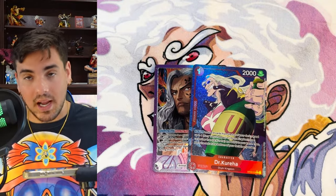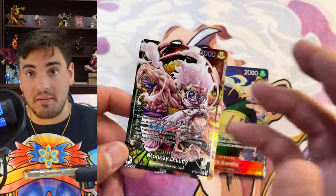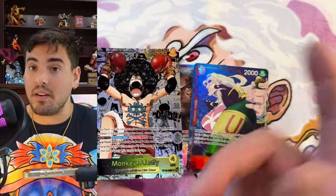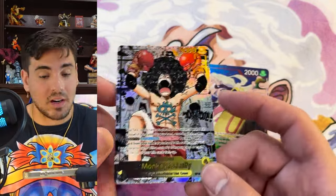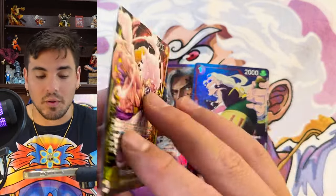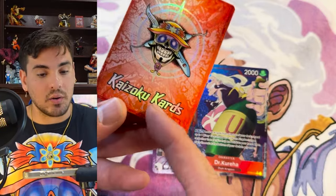And that reminds me, I forgot to even plug Kaizoku Cards. So this is my card that I made. This is ST-13 Luffy — it's double-sided. This is my favorite Luffy art. You can see it behind my shoulder, drawn by Kevin Muniz, written on the card right there. This is my favorite leader to play right now. I pretty much only play Luffy leaders. I played Red Luffy for a really long time. Now I pretty much just play Black Yellow Luffy, occasionally Red Purple Luffy, but I do still play Red Luffy. This is available at Kaizoku Cards — kaizokucards.com. I make these cards.